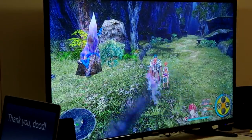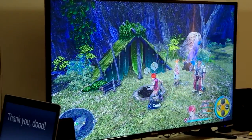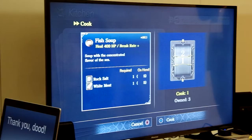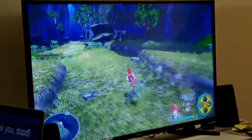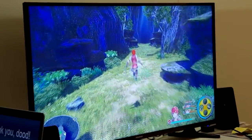One thing you can do in Ys is jump up. We can cook in this game. So as you find new items — we'll see as we start playing — monsters will drop things. And also you'll find stuff in the environment, like ore, or shells, or things like that, and you can use that for cooking and crafting as well.